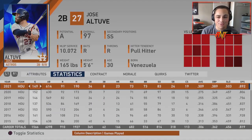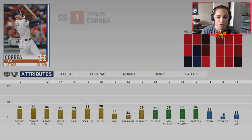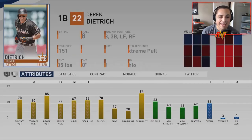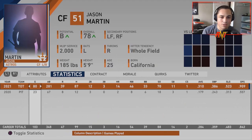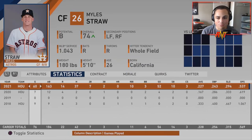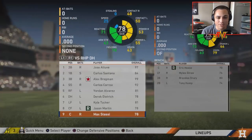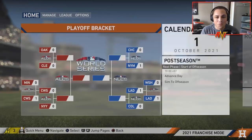Looking at the stats for the rest of the year — the offense was plenty good enough. It was just the pitching which the CPU refused to make any moves for. Jason Martin actually looks like a legit pickup. That pirates trade was probably the best trade the CPU made. Overall I'm pretty disappointed — normally the CPU is out here wheeling and dealing, making trades left and right going crazy. But the Astros — besides the George Springer trade — they were like 'nah, we don't want to make any big trades.' We'll see who wins the World Series.